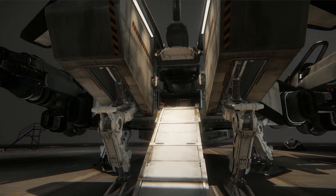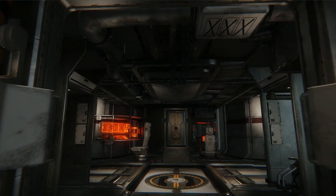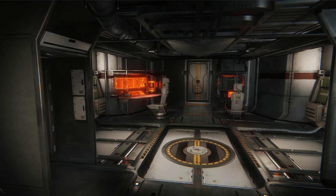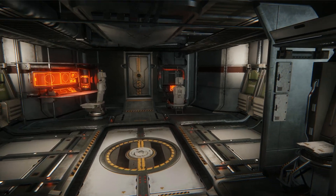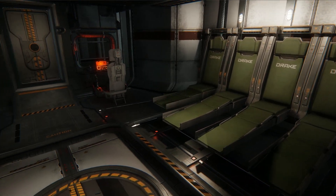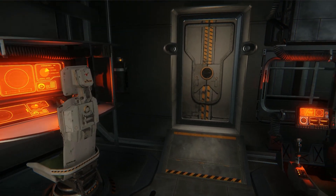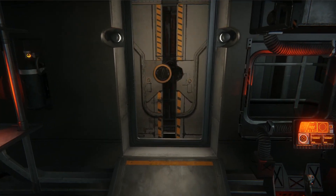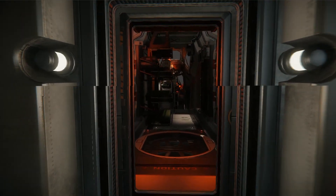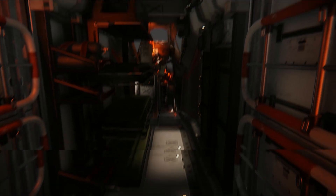Here is a short clip of my character walking around inside with the default hangar FOV of 60, so you can get a better sense of what it will be like. You can see a space toilet opening, the beds folding out, walking on the caution-striped floor, the dual bulkheads opening momentarily, the gunner's seat retracting, the door for the upper gunner cab, and the door for the lower gunner cabin. You can also see more clearly the safety lights lining the floor.